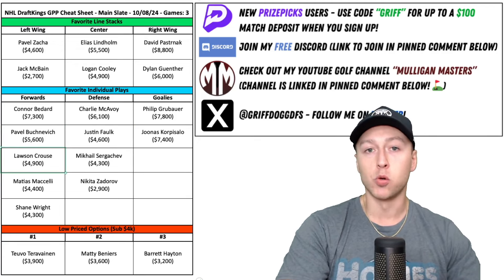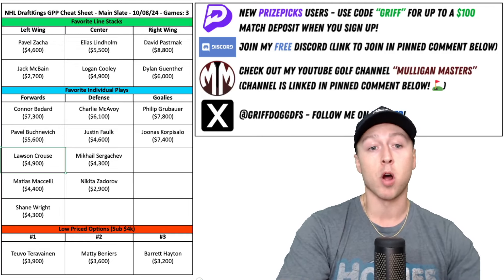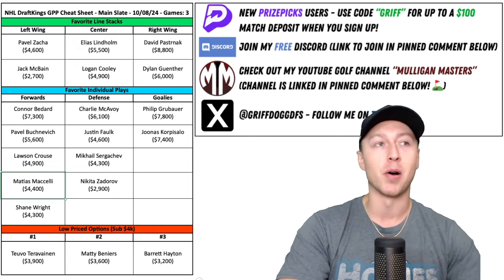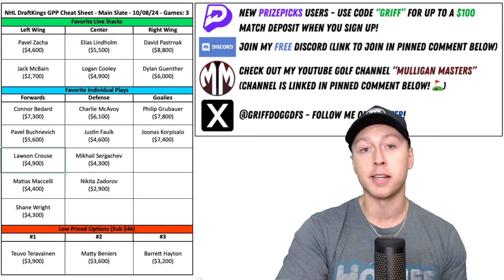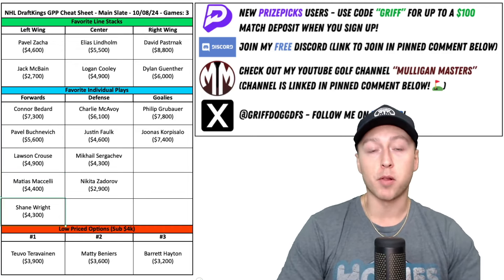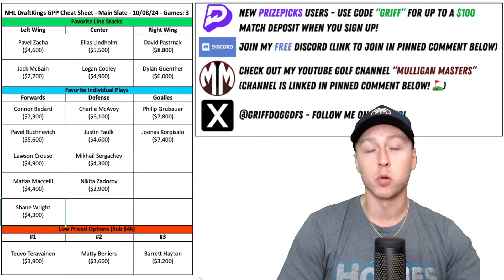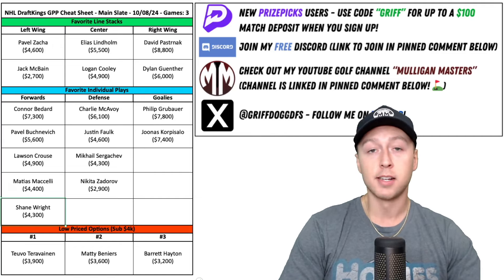Going back to some Utah guys — I mentioned we could stack up any of their top three lines. I really like that third line as well with Kraus and Maselli; Doan is on that line too but he's a little too expensive in my opinion. I lean towards Maselli and Kraus, love their price in the 4k range — they play on that third line and second power play together and will definitely be in my lineups. Then Shane Wright is going to play on the third line for the Seattle Kraken and on their number two power play. He finished the season really strong last year and had a great preseason as well, and at $4,300 I like the value.